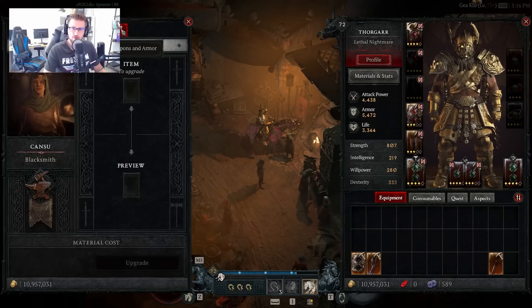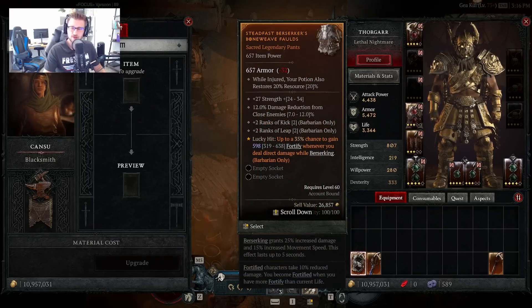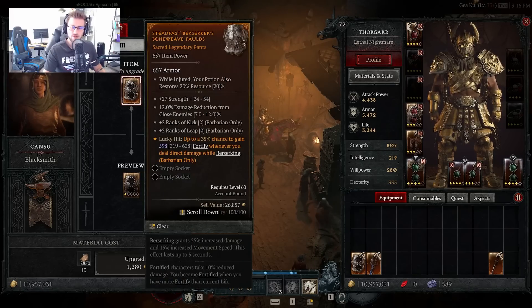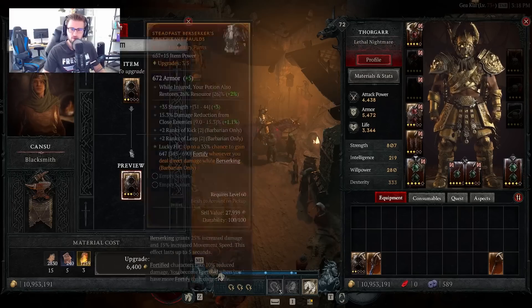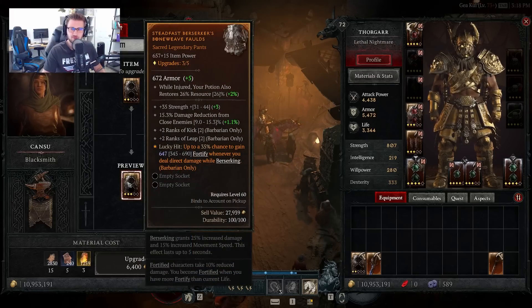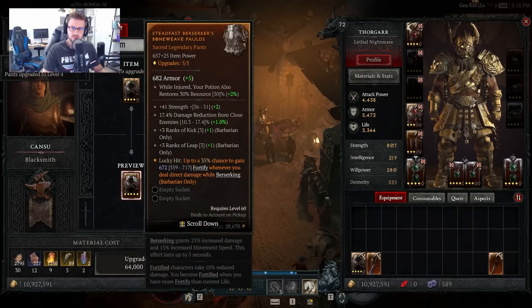If we go to the blacksmith and upgrade weapons and armor, let's say we want to extract this to put it on a piece of gear. We can drop it in here to upgrade it — the item power is 657. Upgrading once takes it from 598 to 622, because the minimum range goes from 319 to 332. Upgrading two more times to level 3 brings it to 647 fortify, and upgrading again takes it to 672 fortify.